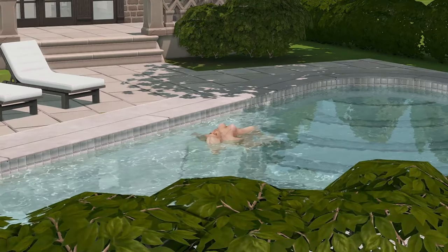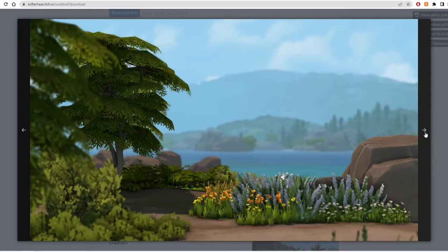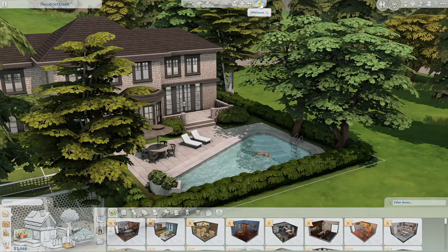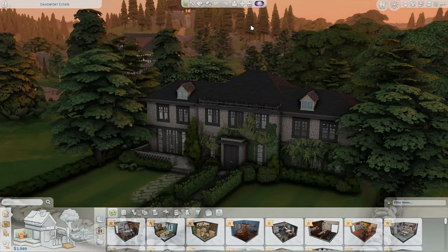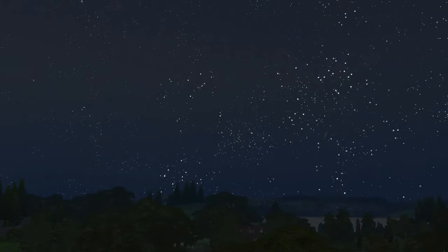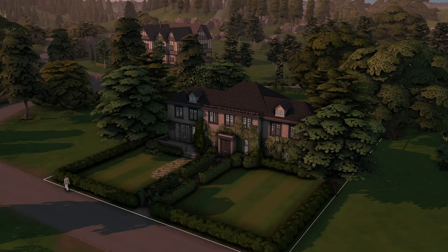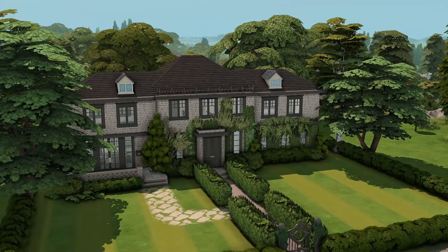Next I want to talk about my lighting mod. I use the Sunblind lighting mod by Softerhaze, which is just so beautiful and makes the scenery and the game look so stunning. I'll show you what it looks like at different times of the day — this is the afternoon, then the evening, and the lighting looks absolutely amazing. And then at night you can see all of the stars. This does not look like this without the Sunblind lighting mod. This is what it looks like in the morning, and this is probably my favorite time of day.